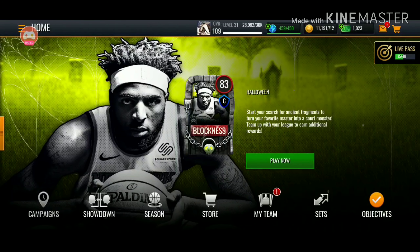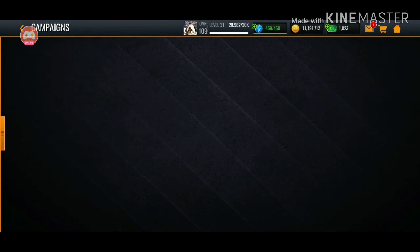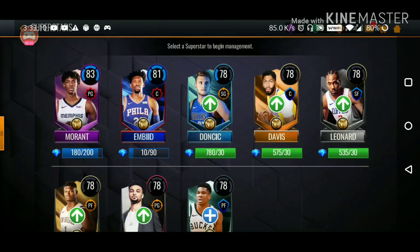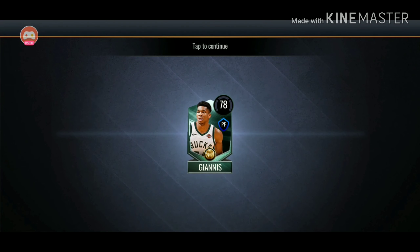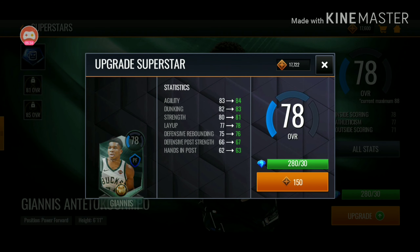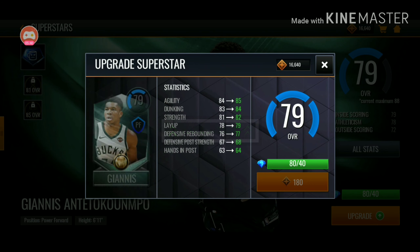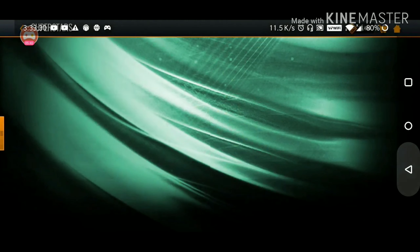We'll go over to My Team, superstars. Can we upgrade Ja? We are 20 off from upgrading Ja — I should have just picked Ja over Giannis. But now we have Giannis, we'll go ahead and unlock him, then upgrade him however many times we can. He's a 79 now — we're just going to spam this until we can't. That's it. 69 overall Giannis — we're not doing that.